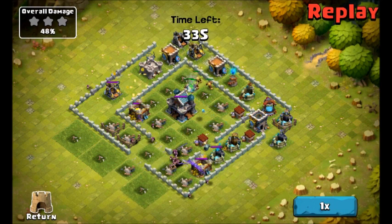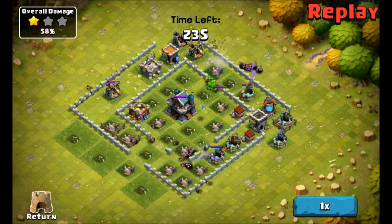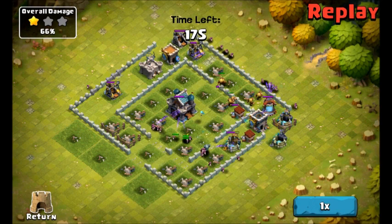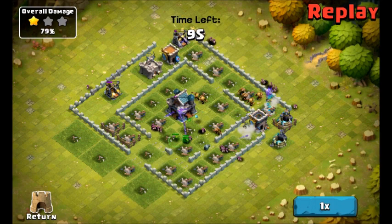I then layered up some archers after I'd sent my brutes in, just to go in and take all the resources. I dropped some archers on that wizard tower to help destroy it as quickly as I could, because the wizard towers are probably the most powerful defenses in this game — they splash damage and they do a lot of damage on mass.